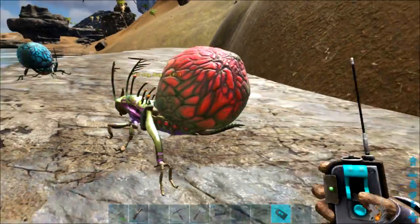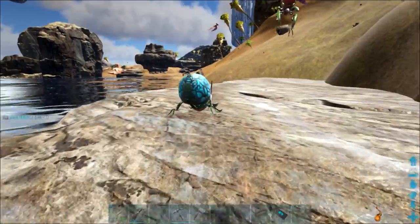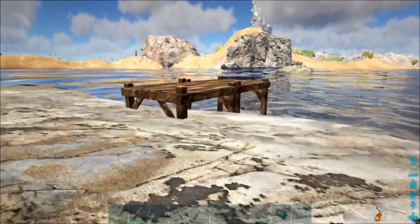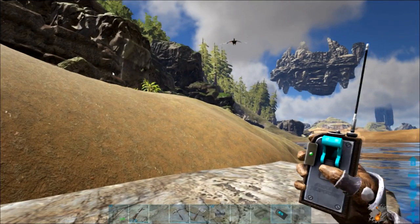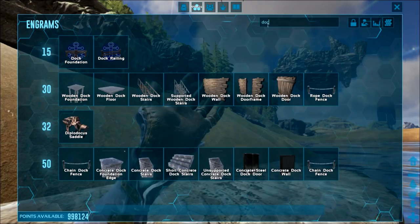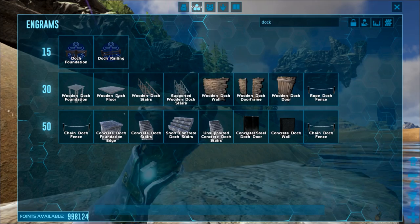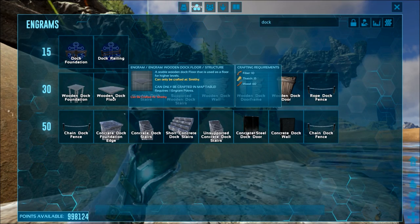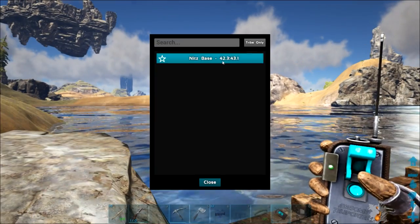There are two dock foundations — there's a dock railing and dock foundation. At level 15 and level 30 there's another type. Type in the word 'dock' in the Engram list. Are we sure we want to use wood? Oh! There is a wooden dock. Are we just going with wood for the rafts? That's the one made in the map table. That's a different thing. Oh, that's really cool — I didn't realize we had a separate dock.